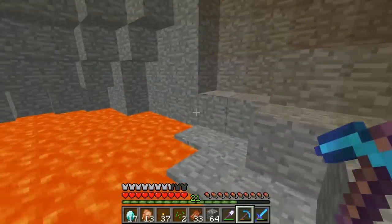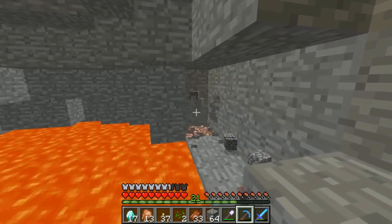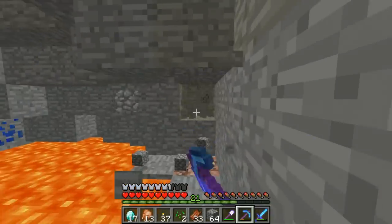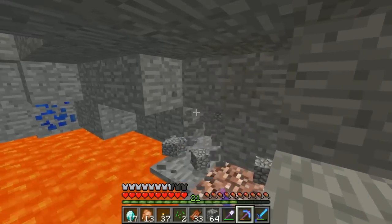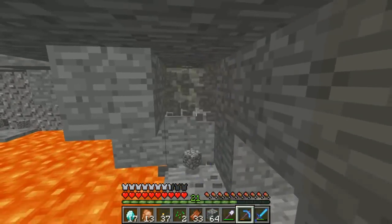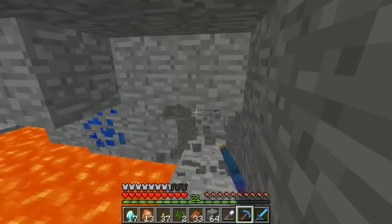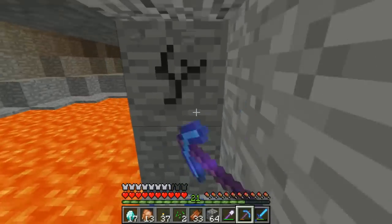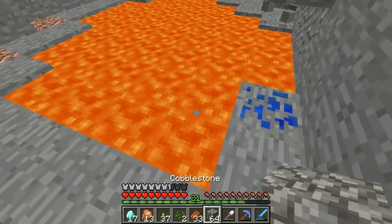I don't want that — I want to go this way. Come on diamonds, show yourself. I've got to check my behind because I'm just expecting someone to pop up. There's nothing here — seriously, I'm just wasting my pickaxe. All the way around for some lapis. That probably, as soon as I get it, will just fall into the lava. There's more lapis under there. I think that's going to fall into the lava — how deep is this? It's pretty deep.